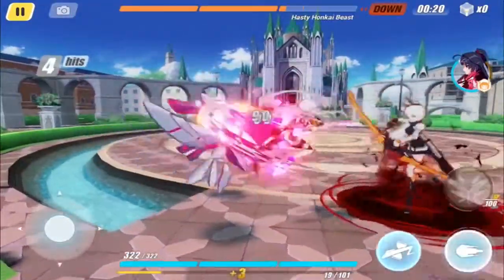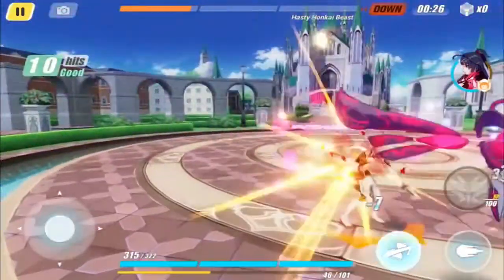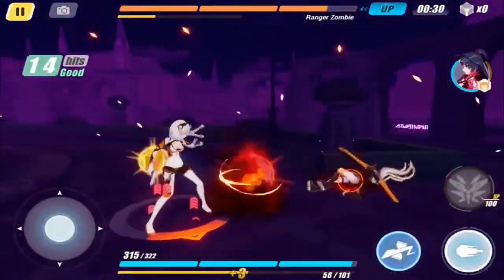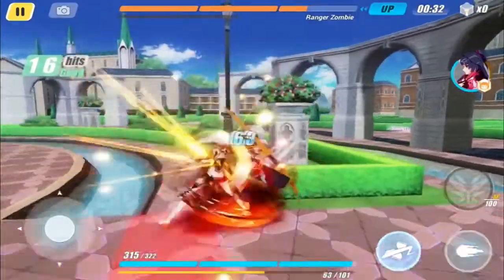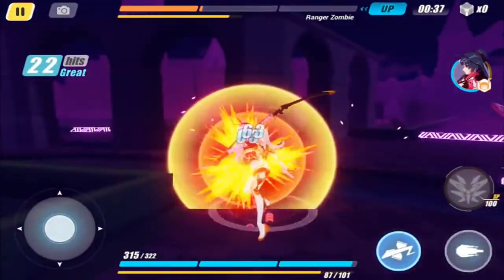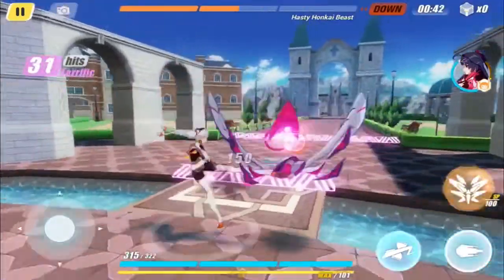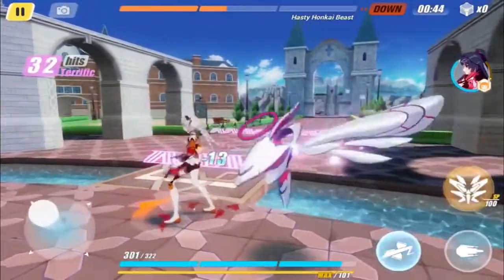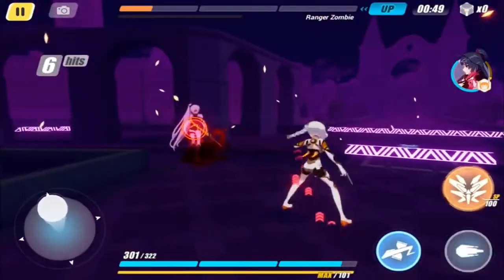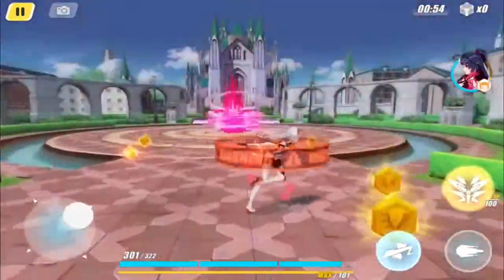The gameplay mechanics are basically spam attack and then spam dodge whenever an attack is coming your way. And if you do this correctly, if you time it right, then you get some big damage. We dodge an attack just right and we're able to go into this sort of parry state, which just makes us epic basically. So instead of just spamming attack like a lot of games have you do, it's really rewarding to be reactionary. That's probably the most efficient way to play — wait for an attack and then dodge so you can go into that epic state. Then you just do the big combos.